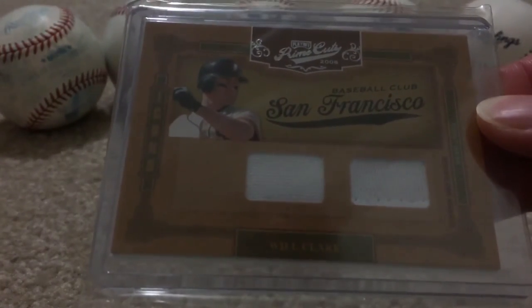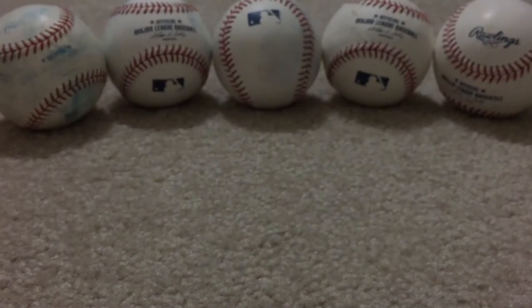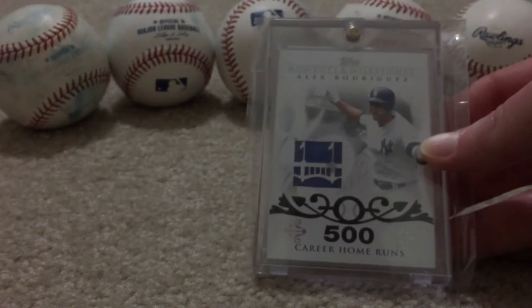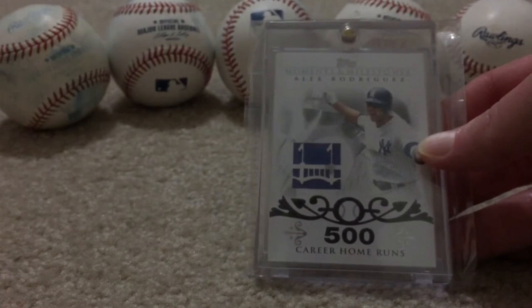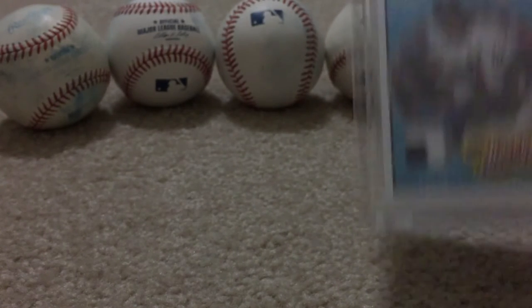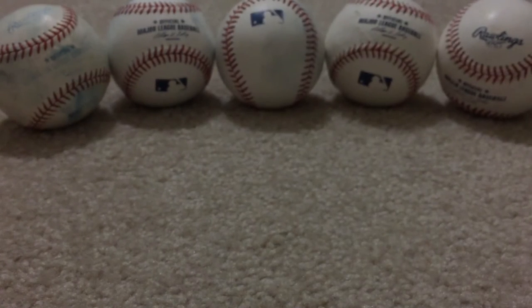The first relic I ever pulled in my life from a pack — Mike Piazza, a big bat card. Will Clark dual jersey, out of five. And a piece of the old Yankee Stadium wall — it's an A-Rod card commemorating 500 home runs, but that's a piece of the actual wall, which I thought was cool. More of a stadium relic, which I thought was neat.